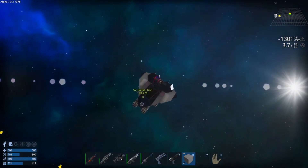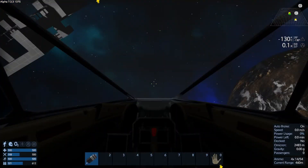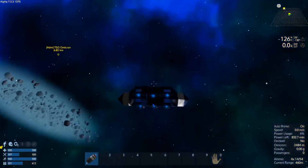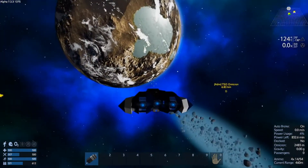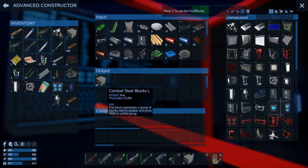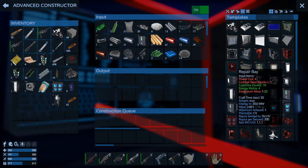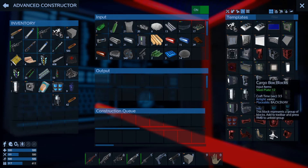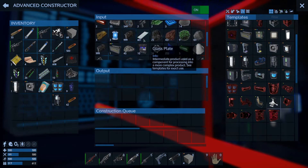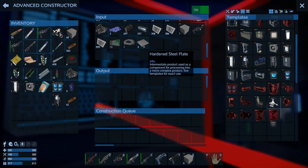Let's go back and get some more combat steel, and also some glass I think, if we can make the glass. We might need to mine some more. Sathium plates, more hardened steel plates. We've only got six - okay we do actually need to go and do some more mining.